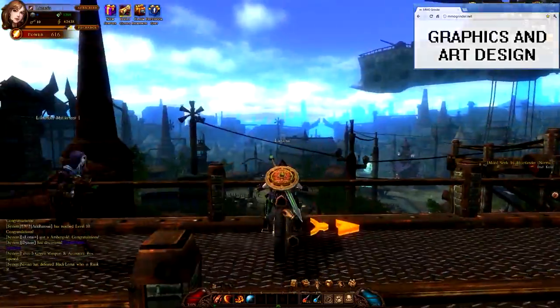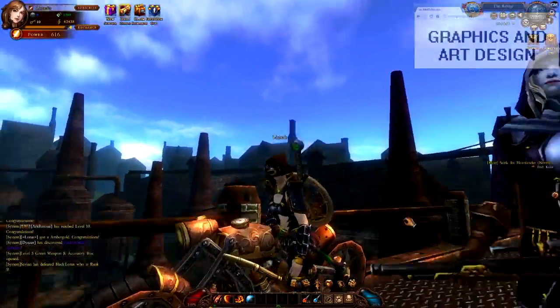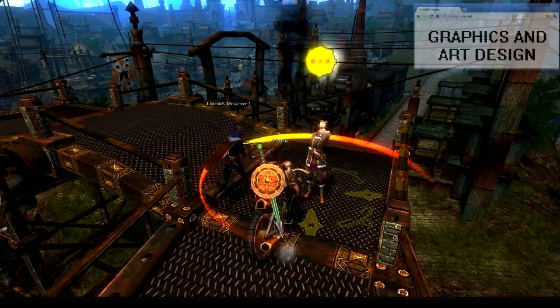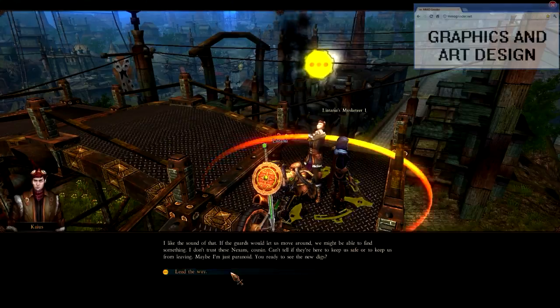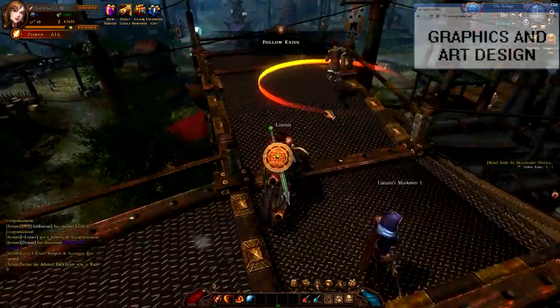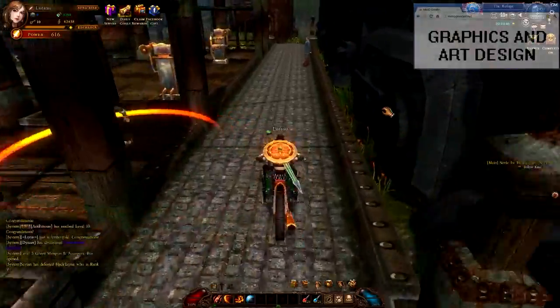For a browser-based game, graphics are definitely one of this game's strong suits, making sharp use of the Unity engine — a 3D graphics engine made to deliver high-quality graphics in your browser. This game really shows off the capabilities of that engine, especially seeing how vast this landscape of the city can be, as well as the textures of the water and detail in the architecture and the characters.